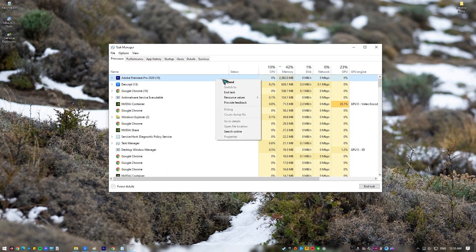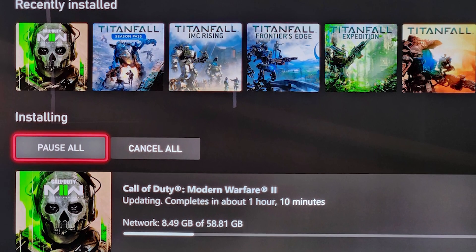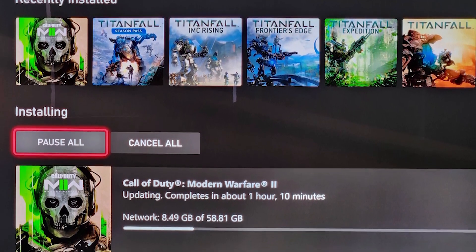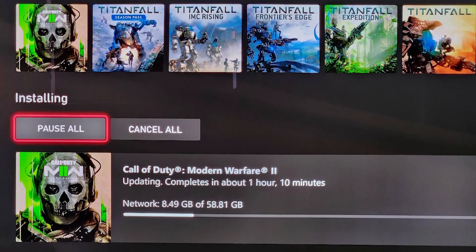Next, install game updates. Sometimes a game that has an available update that was not installed before launch may fail to load or become stuck in the loading screen. Making sure that Modern Warfare 2 is always up to date is important.